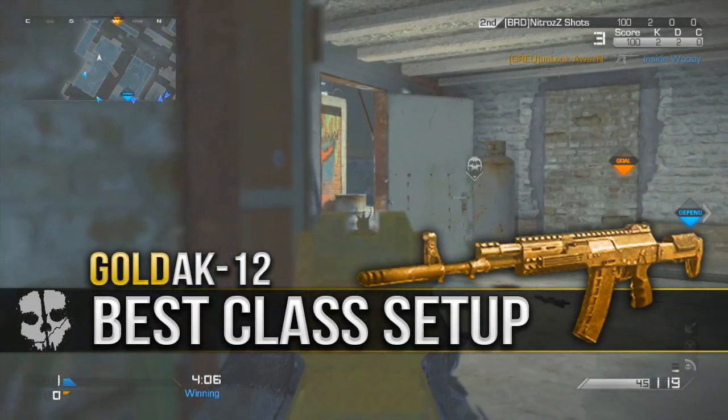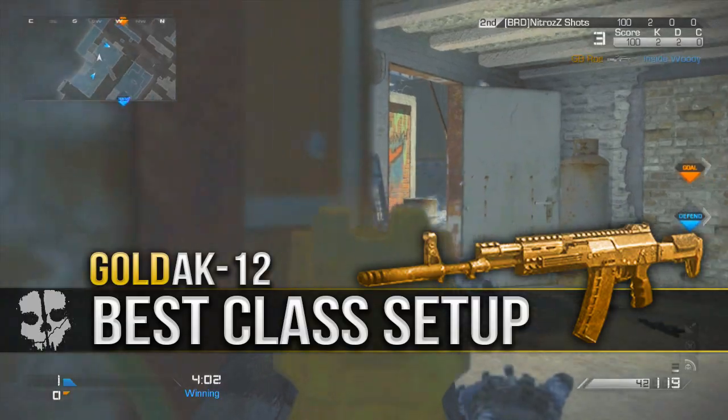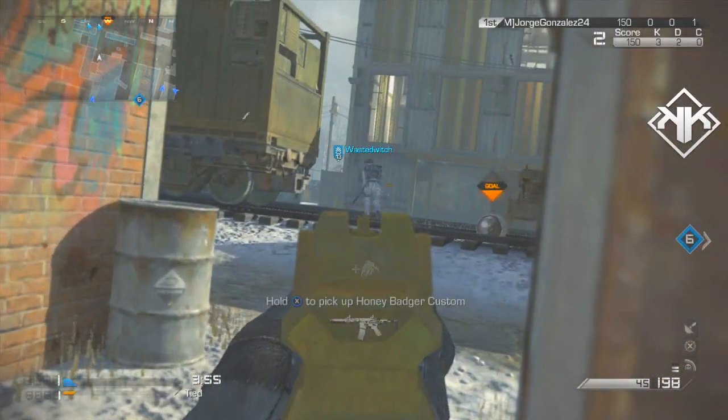Hey, how's it going guys? It's Kosh and welcome to another According to Ghost video. Today we're going to be taking a look at the gold AK-12, we're going to take a look at the best class setup for the weapon and also how you guys can get this weapon in gold very quickly and very easily.